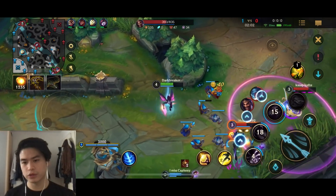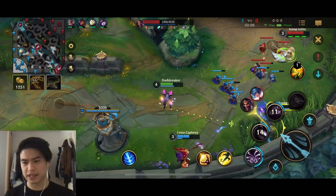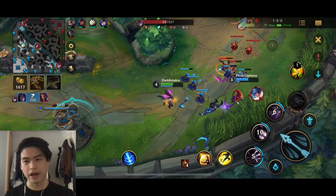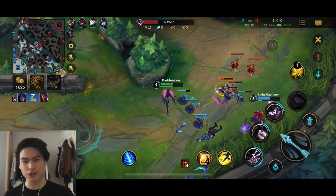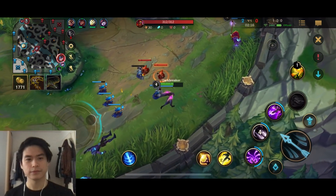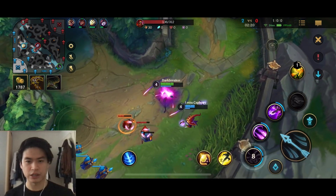Let's see if we can poke some damage onto this Draven. He is pretty overextended, and right now he's taking a lot of poke. Somehow we managed to burst him, surprisingly - I didn't expect that. I guess Lulu hit her combo really well and did a lot of damage.